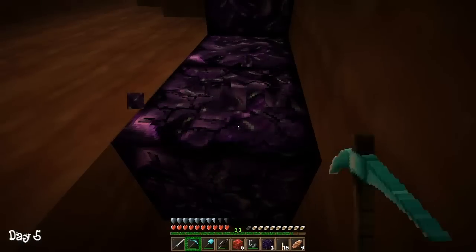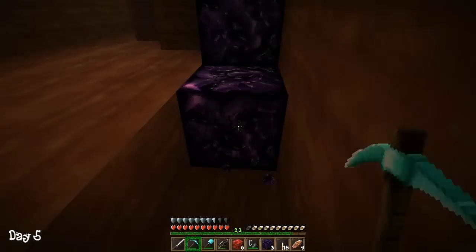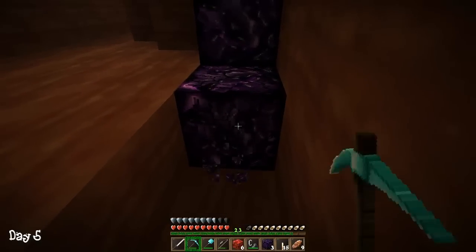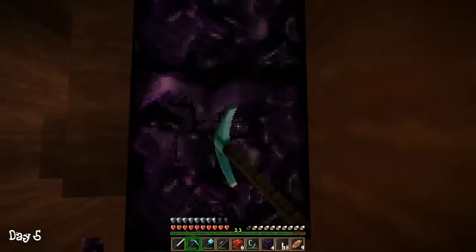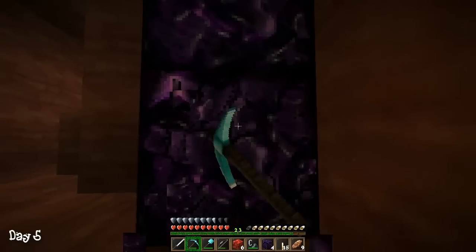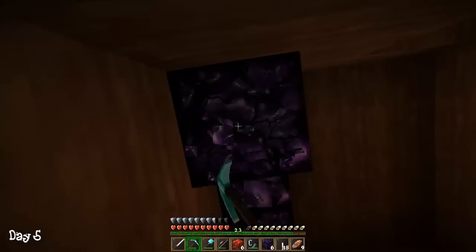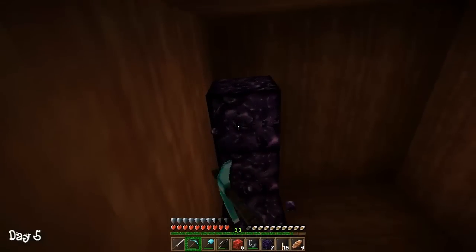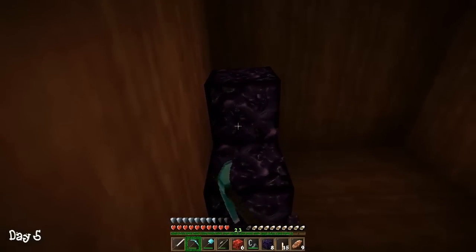I know there's some formula — like for every so far you go in the real world, it travels so far a distance in the nether and vice versa. Yeah, I don't know that mathematical rule. I have brown wool and I can't dye it — that sucks that we have a brown sheep. But we have white wool though, right? Yeah, it's a poo stocking. Santa took a dump again in the stockings this year.